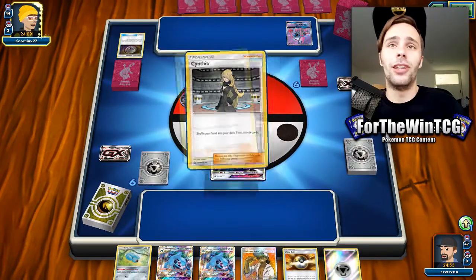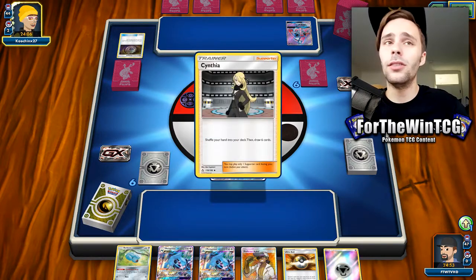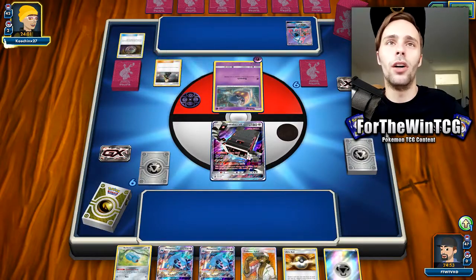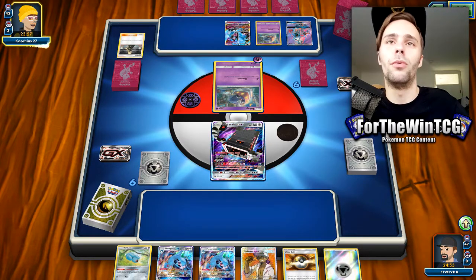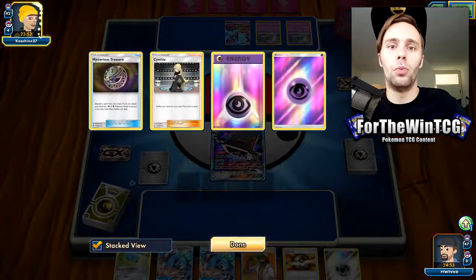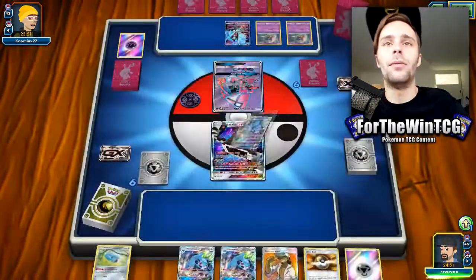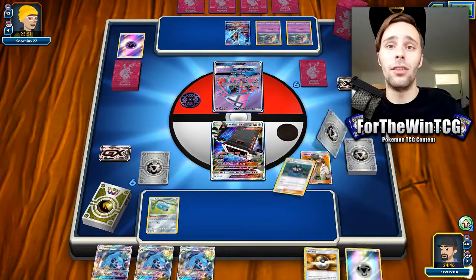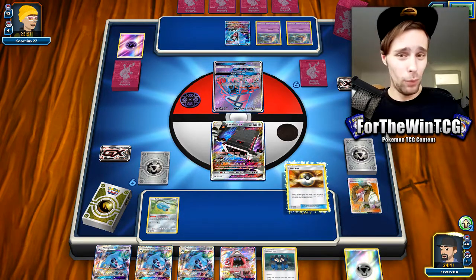We're playing against Malamar, which is a similar concept but a much more consistent one. I'm assuming they're going to get things going quite fast. Usually this deck plays 4 Mysterious Treasure, 4 Ultra Ball, Acrobikes — a lot of discard options that make it set up quickly. It seems like they've kind of whiffed, but they've got 2 energy in discard and 2 in play. We're going to have to Cynthia just for the sake of drawing into things — this many Metagross at the start is way too much.